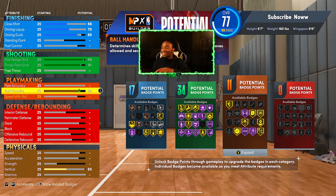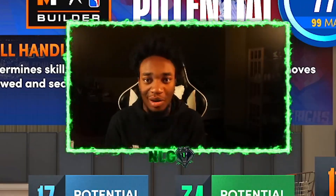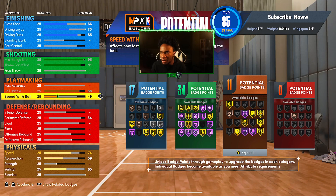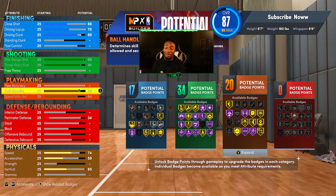This is the official LaMelo Ball build — I told y'all I'm coming with the heat, bro. Speed with Ball — upgrade this all the way to an 84. Because, I mean, why not? You want to be the fastest you can be with the ball. 84 is not even half bad. Tight handles, Quick First Step, all that stuff — you're going to go nuts.